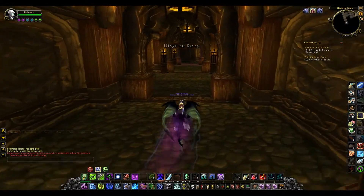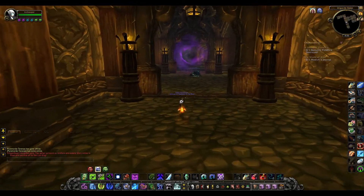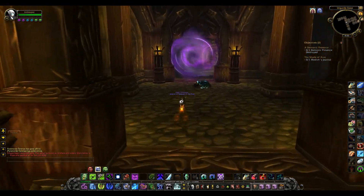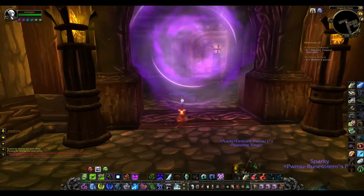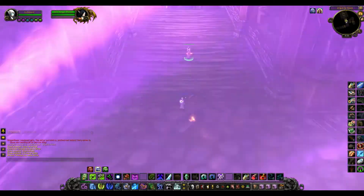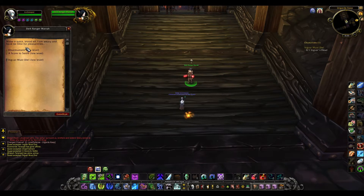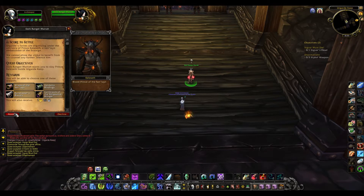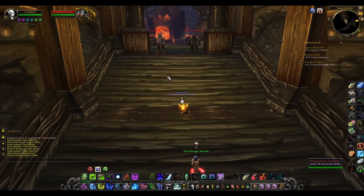Utgard Pinnacle is supposed to be a level 80 run and this is a level 70 run. Utgard Keep is one of the first instances you run, and Pinnacle is one of the later ones during Wrath of the Lich King. However, since they are both in the same area, I try and do as many of these in a row as I possibly can — I generally don't play these necessarily in order of difficulty.